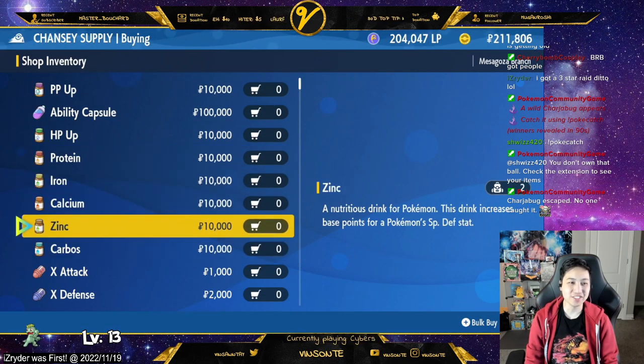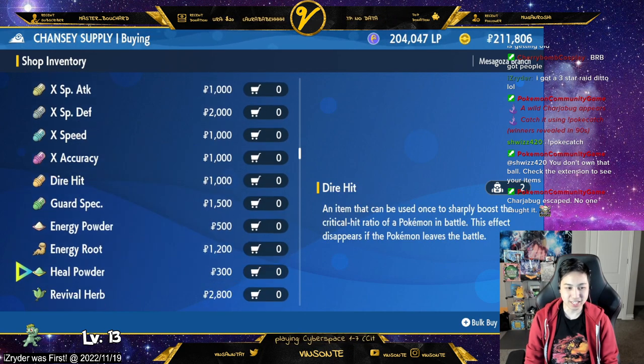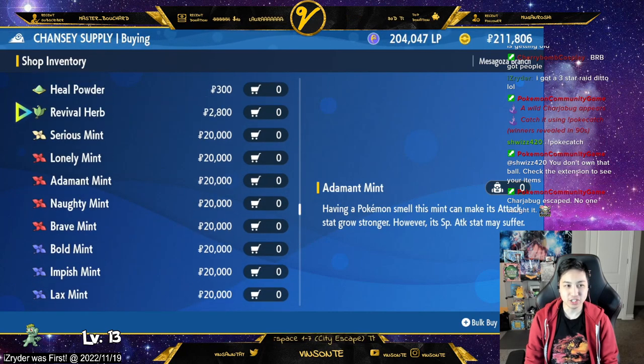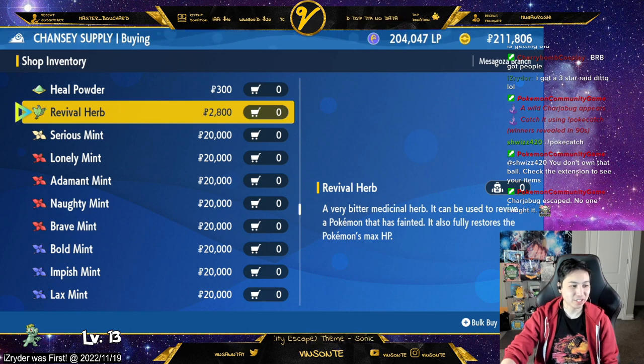You can get an ability capsule and obviously all these other items — HP Up and stuff like that, and battle items. Here's all the mints, 20k each. Hopefully you enjoyed that — catch you on Twitch!